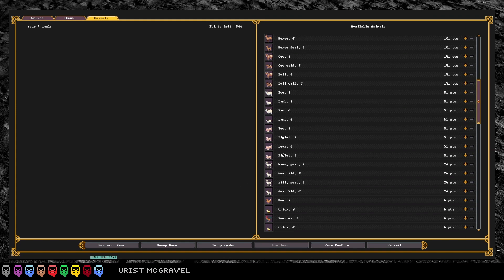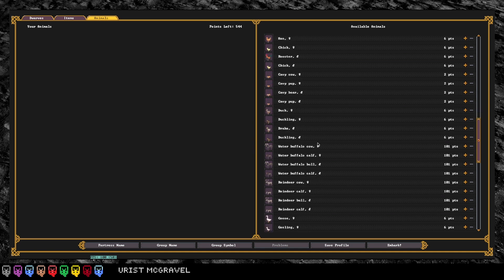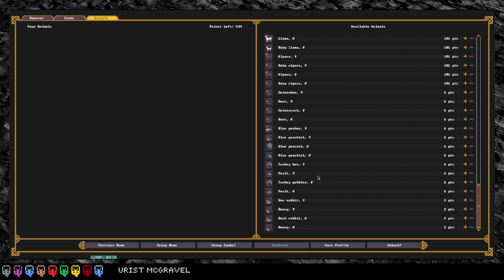Let's talk poultry at Embark. When you're trying to figure out what animals to bring, you have a long list of options that includes a lot of different poultry. What's interesting is all of them are six points, so you're not looking at getting the cheapest bird — you've got to figure out what bird is going to match your playing style. Let me show you my ranking of the poultry you should bring. There's no right answer, but there are pros and cons to what you bring.